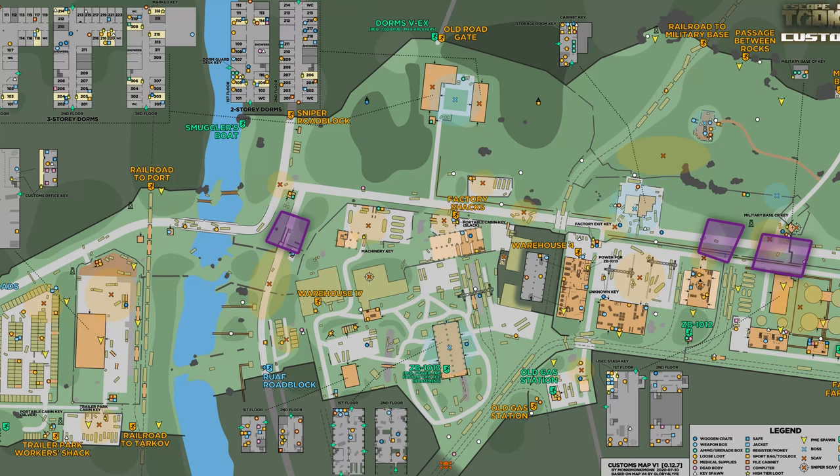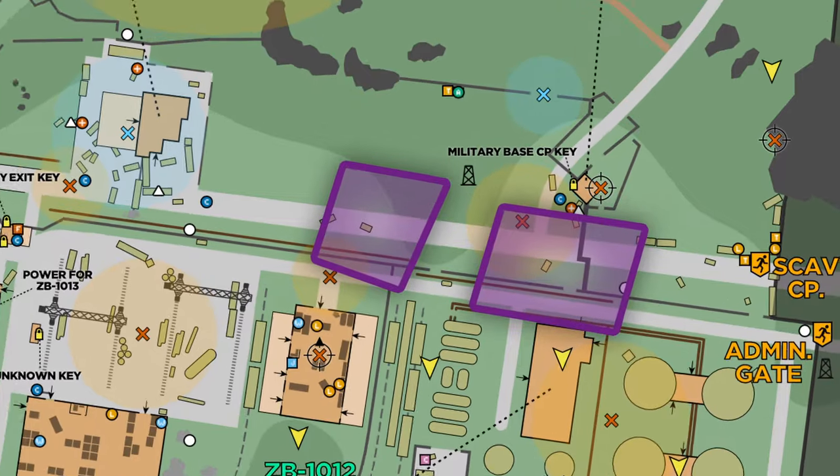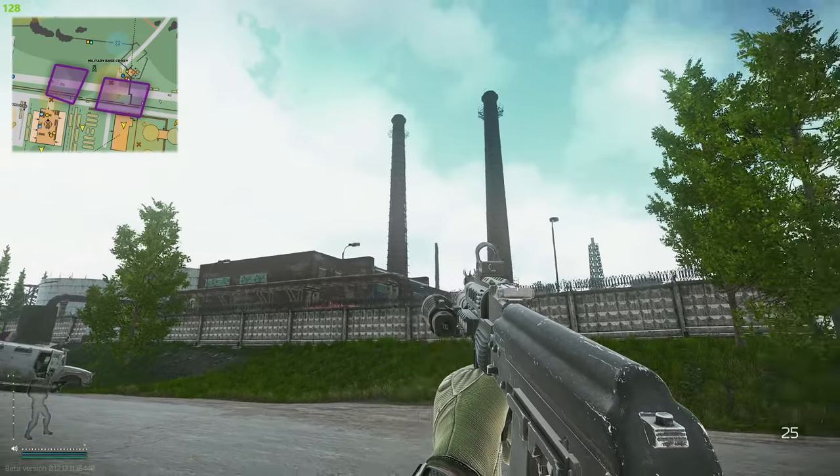Now, where to use the markers. As you can see in front of you here is a map of Customs with two marked sections: one is over by the military checkpoint and the other one is over by construction. We're going to start off with the two that are by the military checkpoint.